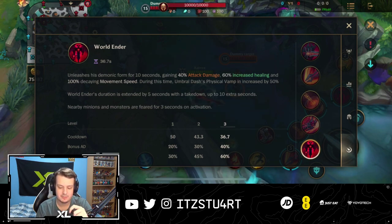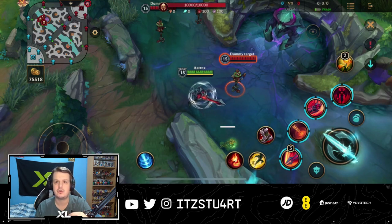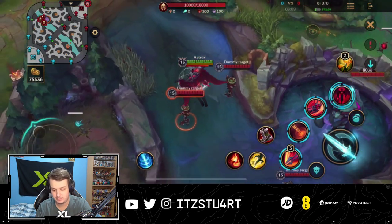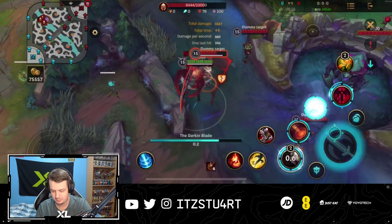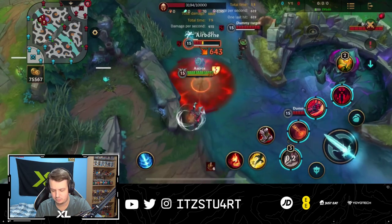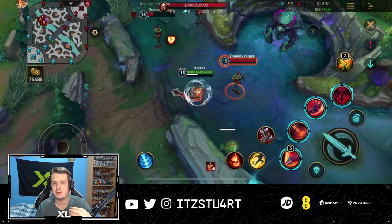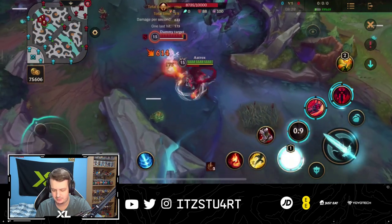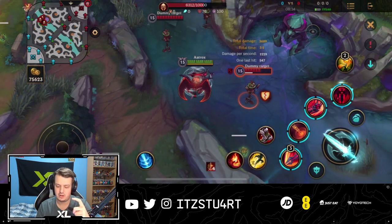The World Ender duration is also extended by 5 seconds with a takedown, up to 10 seconds afterwards. The important thing with the ultimate is that you don't want to use it later on — you want to use it as early as possible. The main reason is you get that huge burst of movement speed. Look how fast you are with the movement speed — you can use all your abilities and deal so much damage. Using your ultimate just to get that extra movement speed to get into range for your other abilities is really, really important.